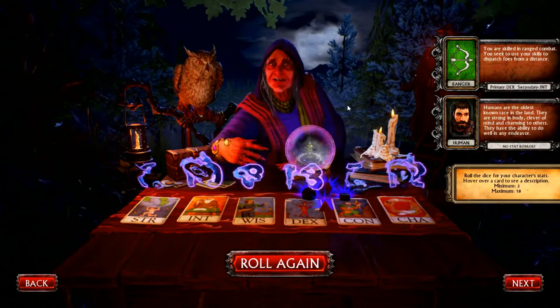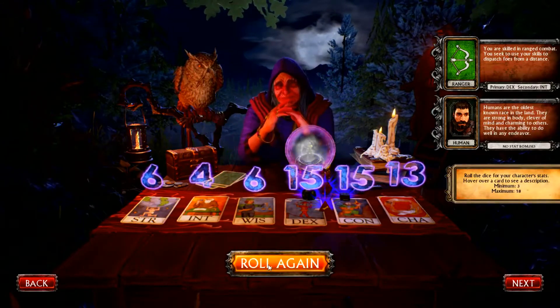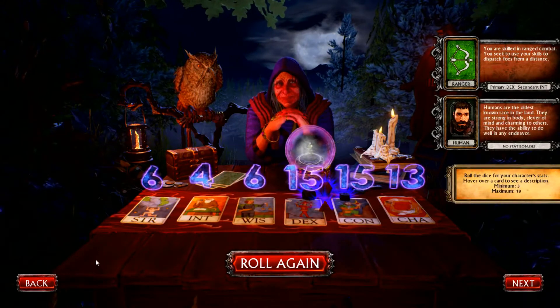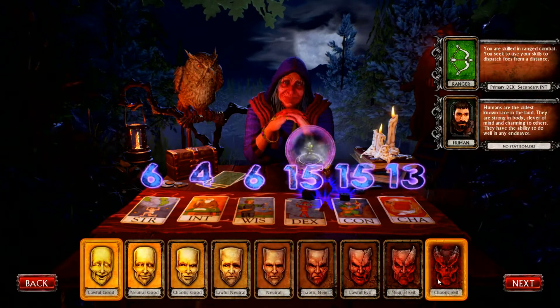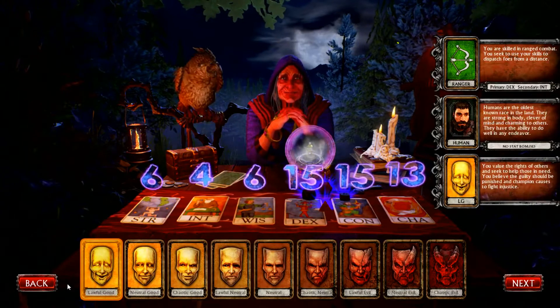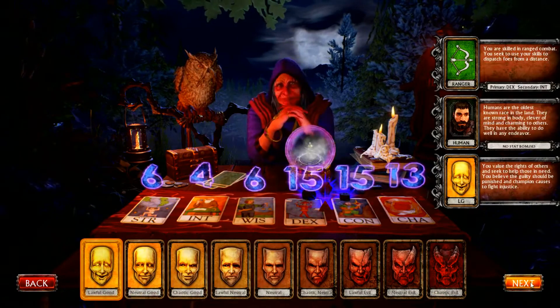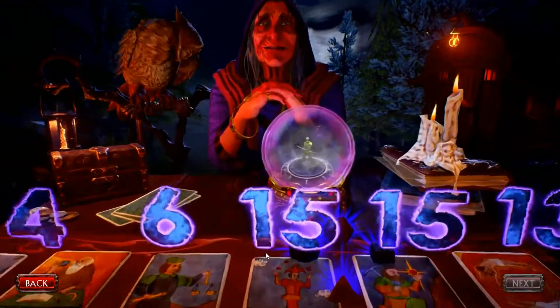You can roll endlessly, even though this lady starts popping off some sarcasm. She got jokes, man. She'll start clowning on you if you take too long. So go through that — we'll just take those full-on, pick all of your stuff: lawful good, neutral good, all the way down to chaotic evil. This is real old-school tabletop stuff right there.